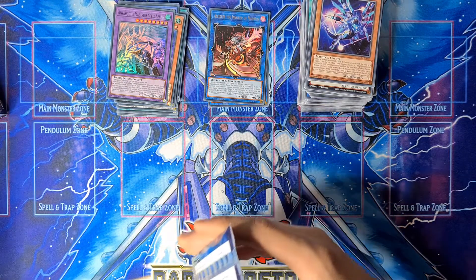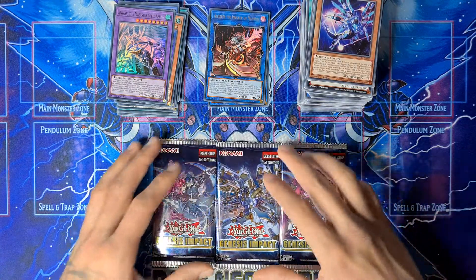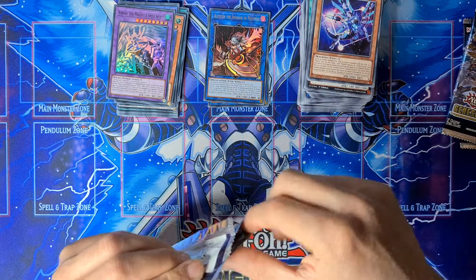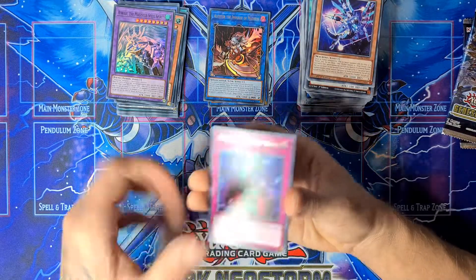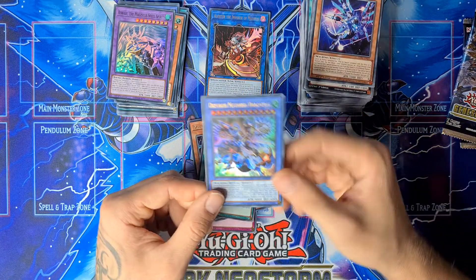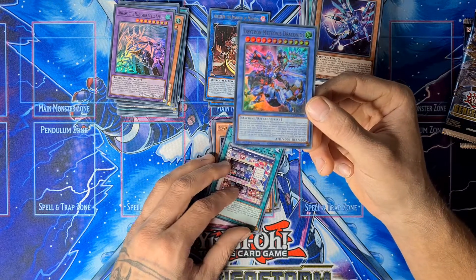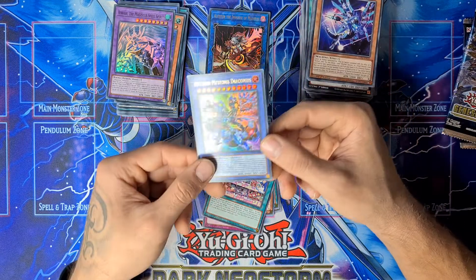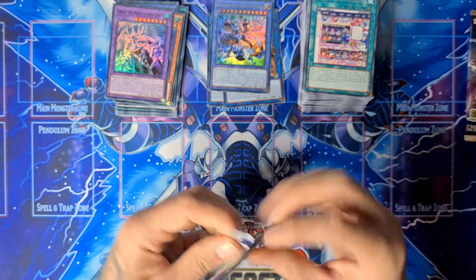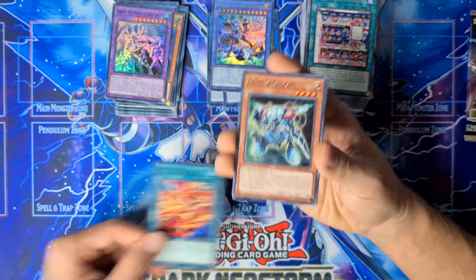We have three packs left — the last three boosters. I really hope we can get another ultra or of course the collector rare. Endymion, Book of the Law, Drytron Gamma, Lifestar Twin. Oh nice — we pulled an ultra! Drytron Meteonis Draconates — and this is the other boss monster I told you guys about. Really sick, really sick, I'm really happy with this ultra.